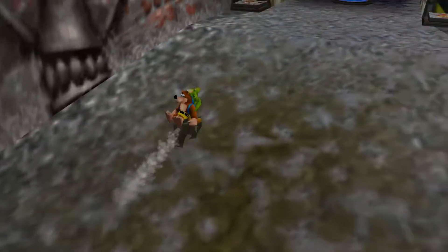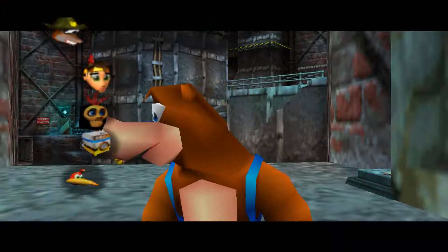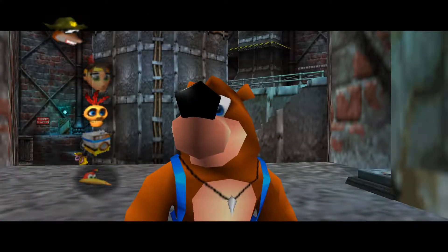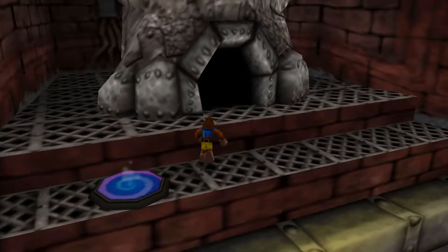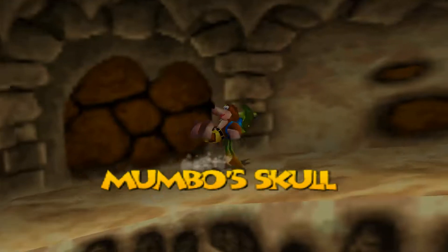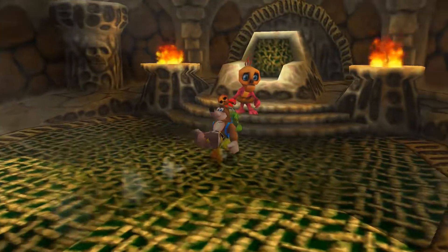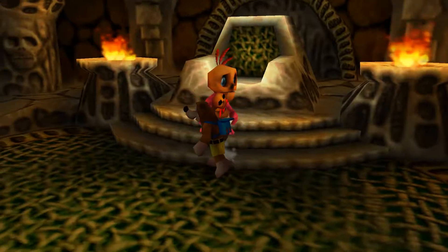There's one more thing I want to do in Grunty Industries before we stop for now and go to another area — because we can't get everything in here anyway. And that is unlock the last area of the elevator, which just so happens to be on the other side of the crusher.